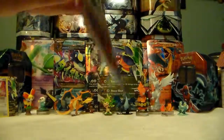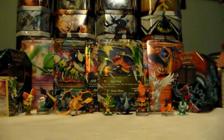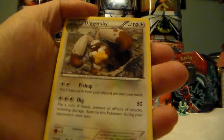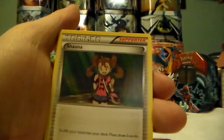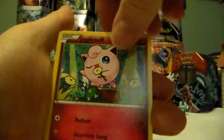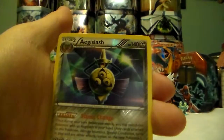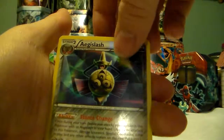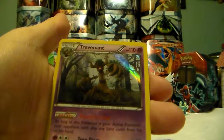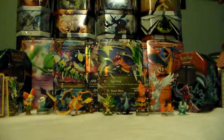So now we are on our next pack. We got Diggersby, Shauna, Illumise, Pumpkaboo, Jigglypuff, Slugma, Honedge, Froakie, Aegislash Reverse Holo which is another regular rare - so that's awesome - and then we have a Trevenant Holographic. So sweet. Two Holographics so far - I'm liking that.